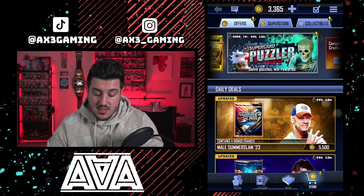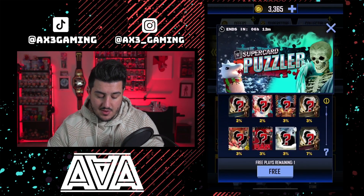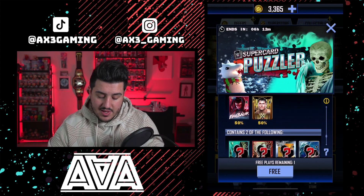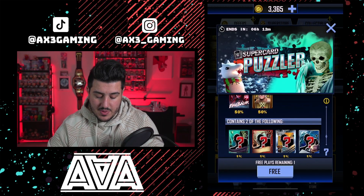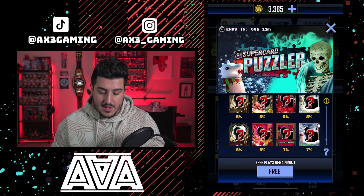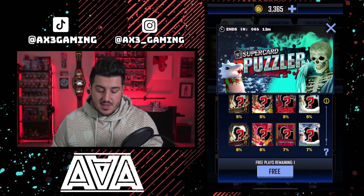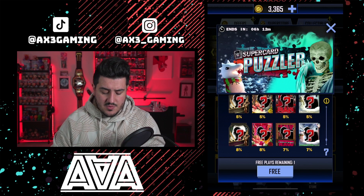Another quick update is that Puzzler has returned for the special edition card. It's not really that good because there are a lot of older cards available in this pack, so even if you get the top pack you're still probably going to get a pretty old card. But at the very end you have a bonus chance to get the Pantheon Randy Orton or Finn Balor. I saved my free one here, so let's do a free Puzzler pull.